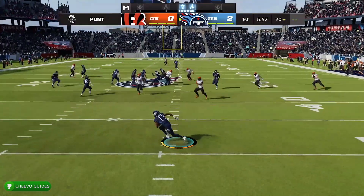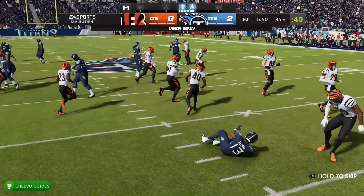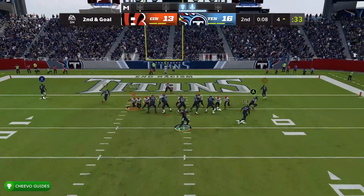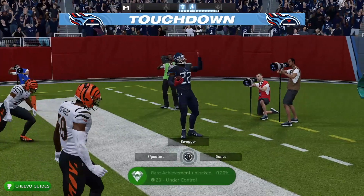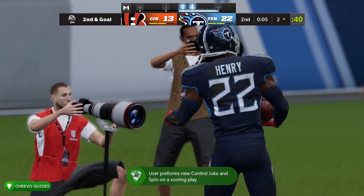I decided to go with the Tennessee Titans as Derrick Henry is one of the best running backs in the game. To get this achievement or trophy we must not only score with a player, but we need to get a spin and a juke during that scoring play. Not only that, but it needs to be a user-controlled spin and juke, so make sure you look for the notification showing it was a user spin or user juke.